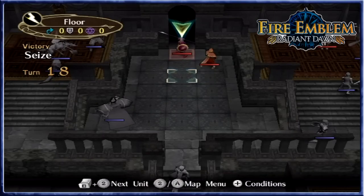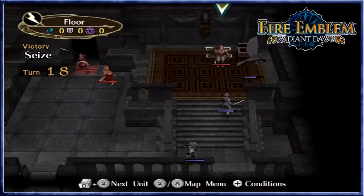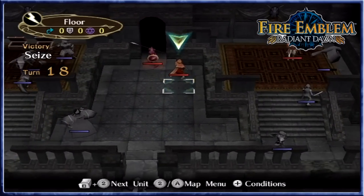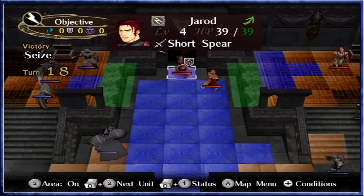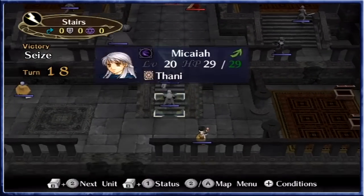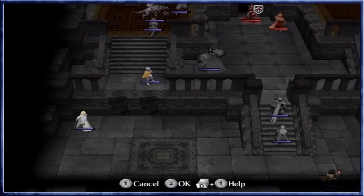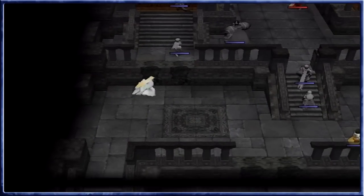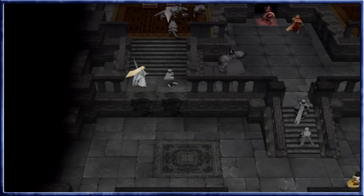Welcome back guys to Fire Emblem Radiant Dawn. Our problems are solved, no fief, all the treasures are ours, and just two more enemies to take care of, and Jared himself. With that, our troops advance higher and higher. More importantly, we're seeing when we can lure and what we can lure as well. So we have another gulder there, just to get the lovely experience.